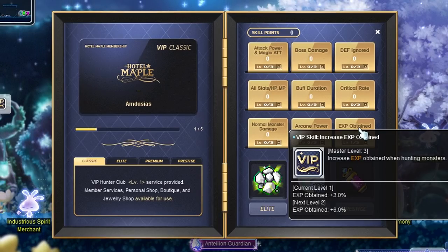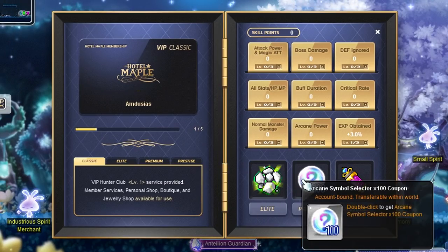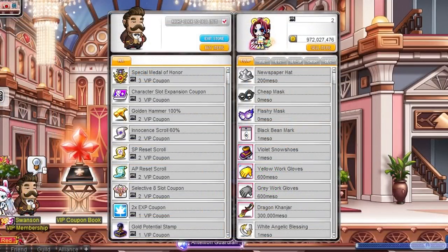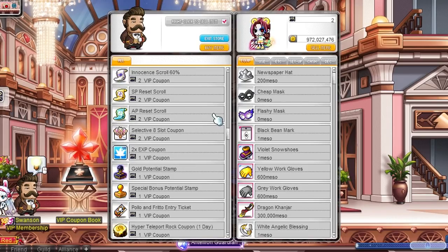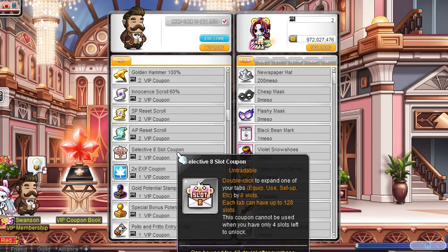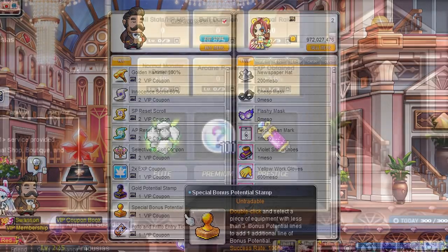It takes 1 point to rank up a skill to level 1, 2 points to rank up to level 2, and 3 points to rank up to level 3. Every time you purchase a membership point you will also get a special coupon. Talk to the VIP coupon book to open up this store. These coupon tickets are server-wide as well. Selective slot coupons, double EXP coupons, and gold potential stamps are definitely on my wishlist.